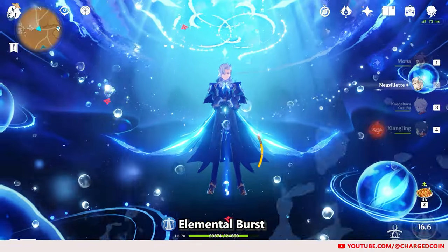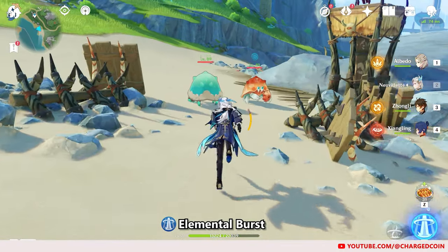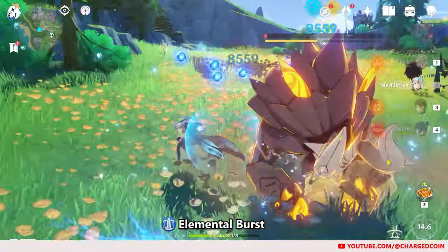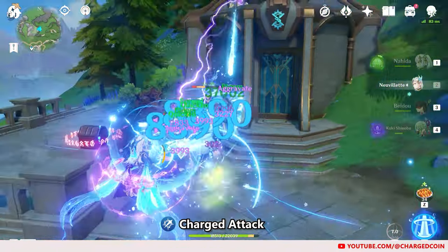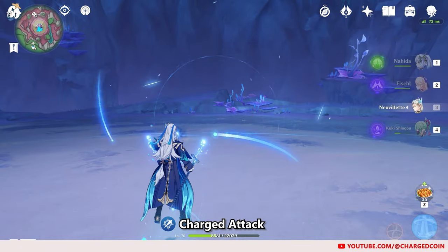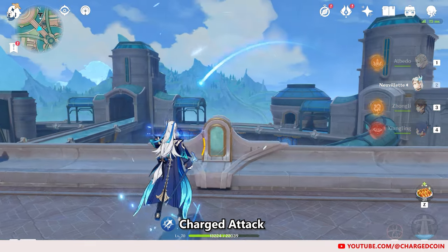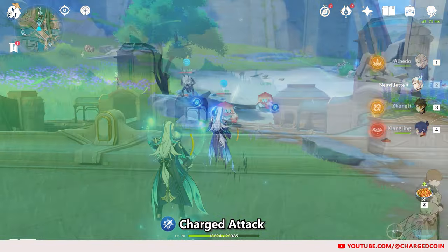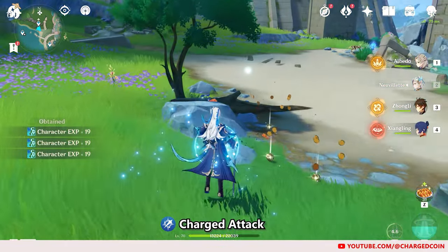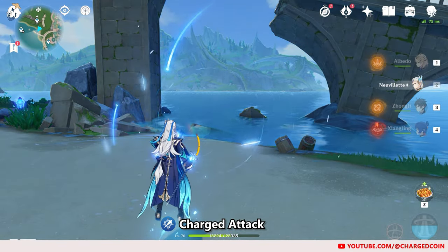His elemental burst will also summon a large waterfall and deal AoE Hydro damage. After a short interval, it will summon 2 more smaller waterfalls to deal AoE Hydro damage and generate 6 source water droplets. Neuvillette's main source of damage comes from his charged attack. When you hold down his charged attack, he will begin charging to form a seal. In this charging phase, he can move around and absorb source water droplets, which will increase the charging speed and heal him. If he releases his charged attack before the seal is formed, he will just deal AoE Hydro damage.